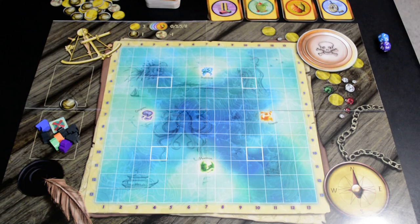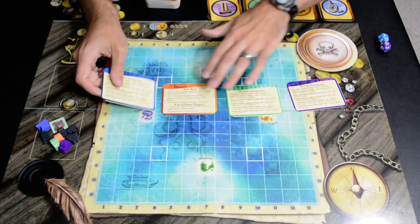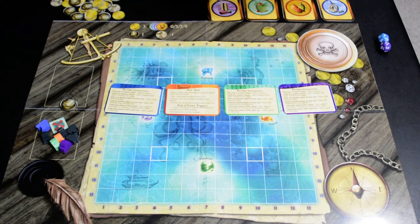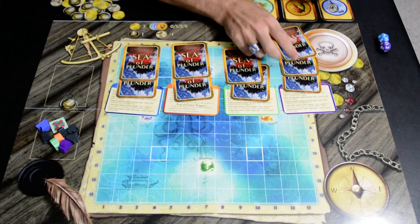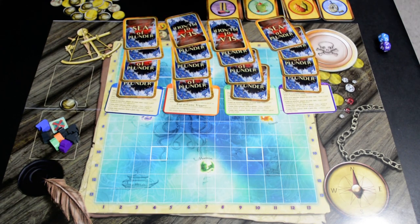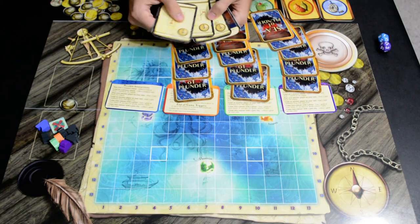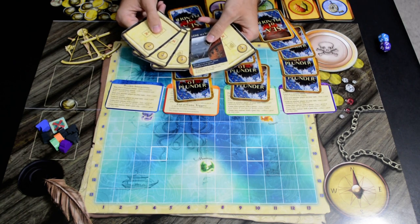Next, hand each player a player aid of their chosen color, then shuffle the cards. After shuffling, deal out five cards to each player, and each player is going to take a look at their hand. This hand is totally fine for them to start the game with.